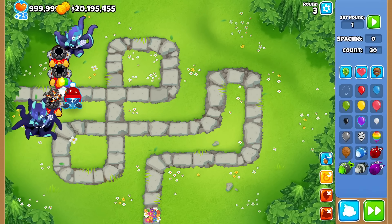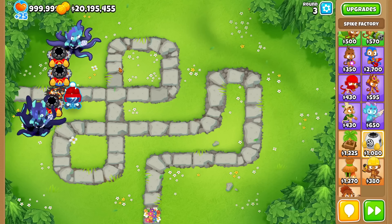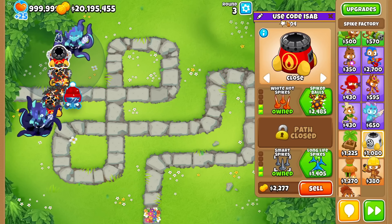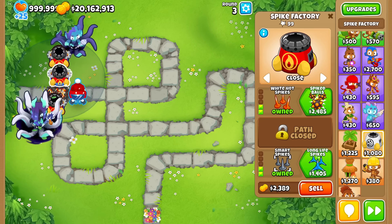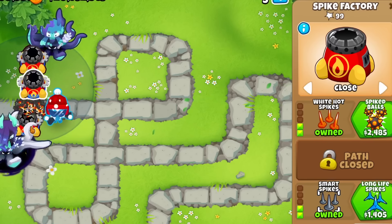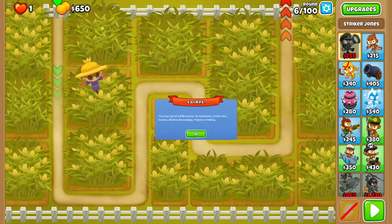But also more utility in the fact that it grants extra pierce to nearby monkeys as a percentage-based pierce bonus. From some brief testing in Sandbox, here's what I can tell you: the tier 3 grants 5% extra pierce — you can see this by when we delete the bloons, it's a 5% increase on the spike factory. For tier 4, it's 15%. And in case you're wondering about the tier 5, it's 30% — 99 to 129. Not bad. So to test the synergy out, we're going to jump over to Cornfield Chimps.